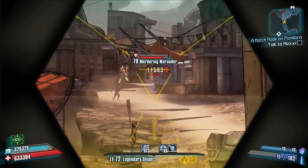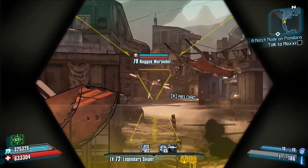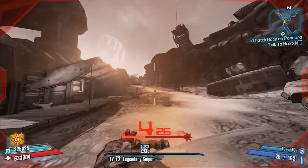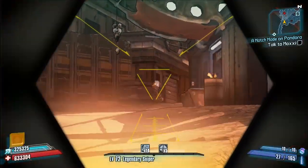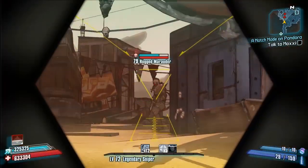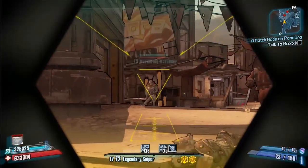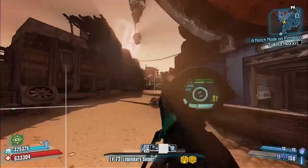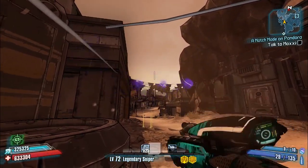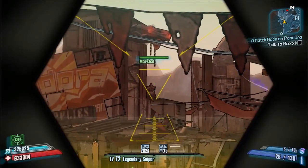I just enjoy popping heads from different distances. The Ranger replaces the Invader — semi-automatic, highly accurate, fires as fast as you can pull the trigger. It also has ammo regen, which you can see in the bottom right of the screen. It's about 0.5 to 0.75 seconds — the exact amount is on the weapon card. Ammo regen on any weapon is handy, but especially with sniper rifles since you only carry around 220 rounds.